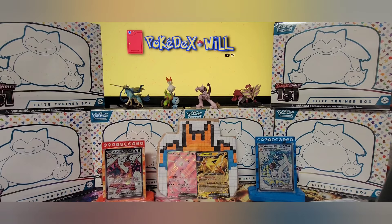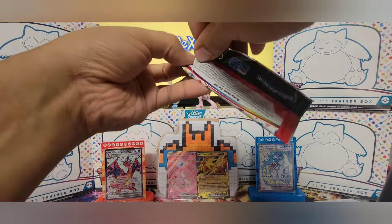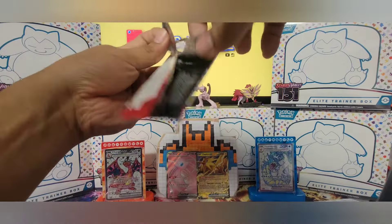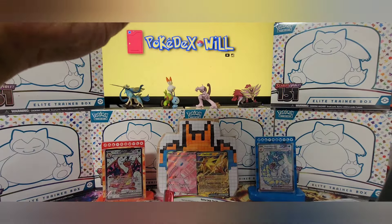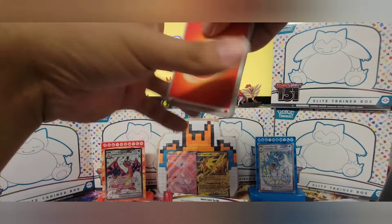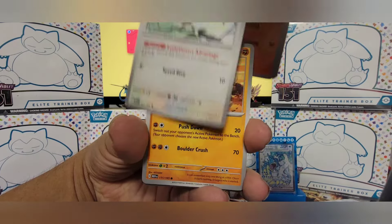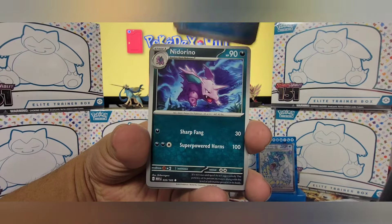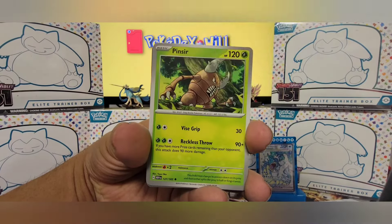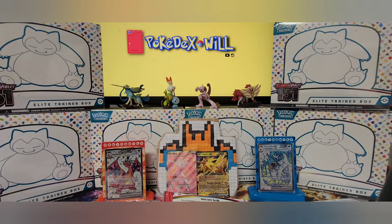Last pack, let's see what we can score. Charmander, Spearow, Rhyhorn, Magikarp, Nidorino, Golduck, Pinsir, Cloyster, Gloom, and Beedrill.